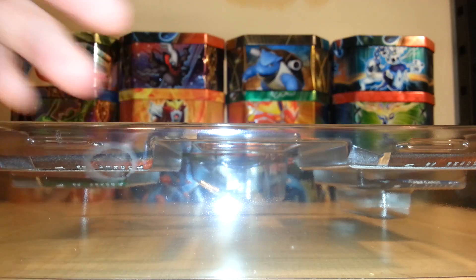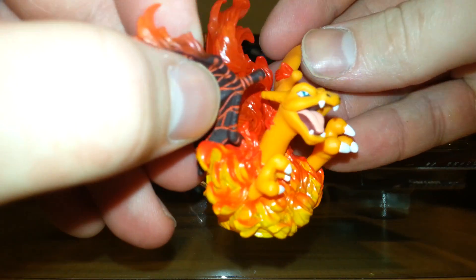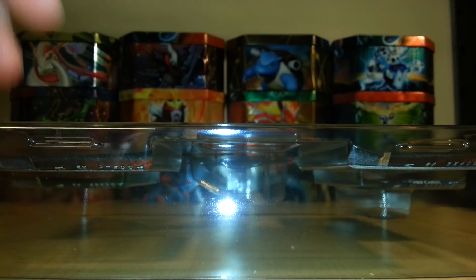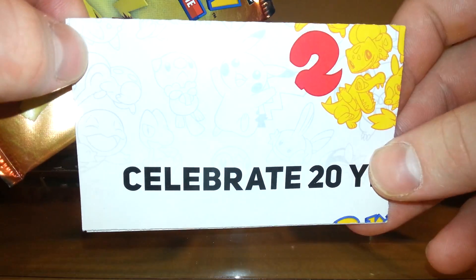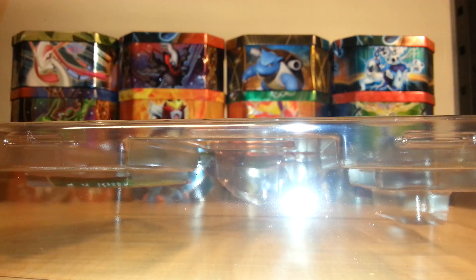I'll show the toy up close — very nice toy right there, definitely a very cool looking toy. Looks like we have another poster in there, like in the mythical collection boxes. I think there's a code card in here — oh, there it is. I'll give that away.